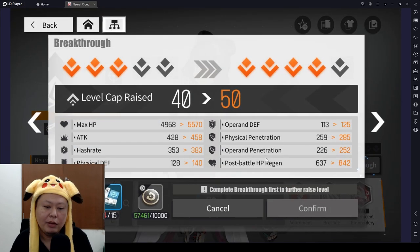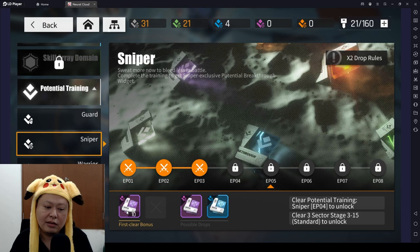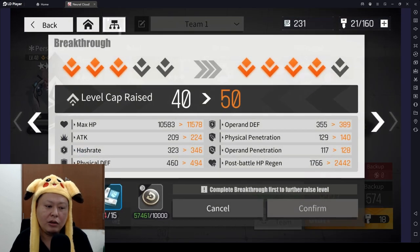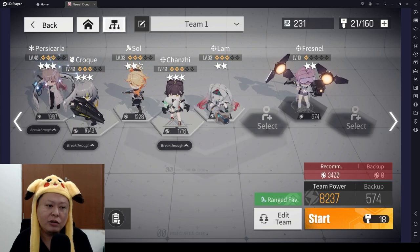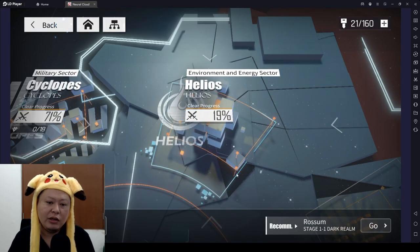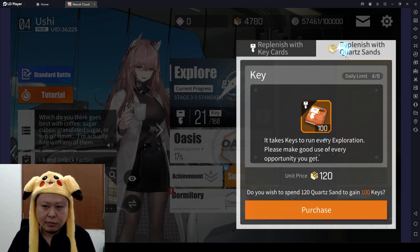What I mean by stuck is when you actually reach max level — for example level 40 — you have to do a breakthrough, and then you realize you're going to need purple material. You need to beat stage 3-15 to get this, so you can start farming the purple material. What I usually do is raise all characters to level 40, then keep pushing the normal story again until you unlock the material you need to break through.